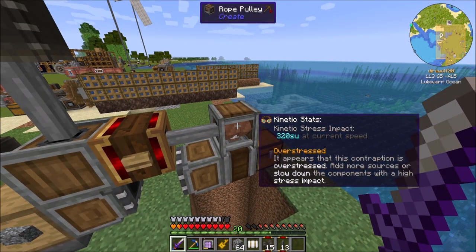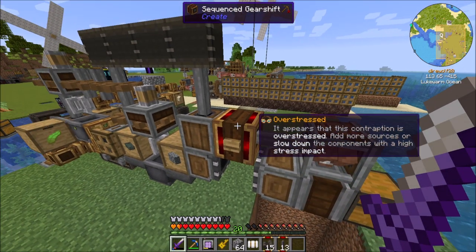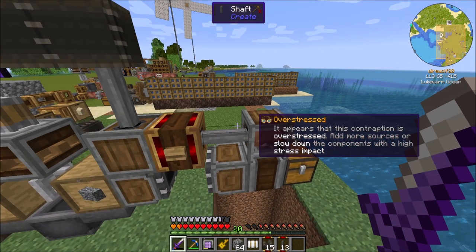Overstressed — 320 stress units. Boo. If I threw another water wheel over there though, we'd be fine, right? Yeah, I think so. So I'm going to do that.